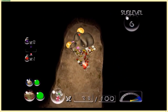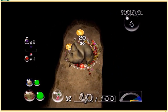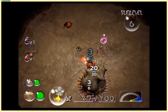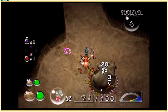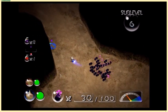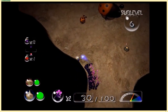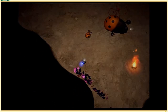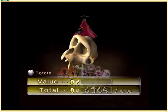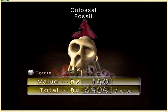I'll worry about that and the fossil. It does seem like there are quite a few fossils or fossil-like treasures in the Bulblax Kingdom, as well as some jewels - that's kind of the prevailing theme here. We're gonna have Louie go over here - try to be wary of the fire geysers. The colossal fossil is worth a good bit of pokos.